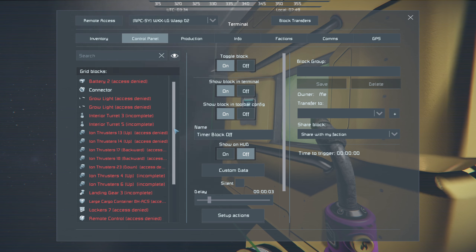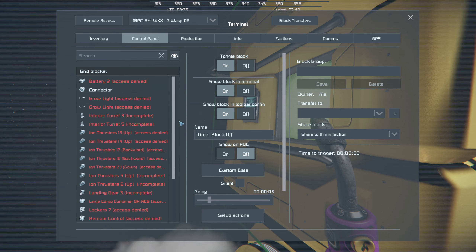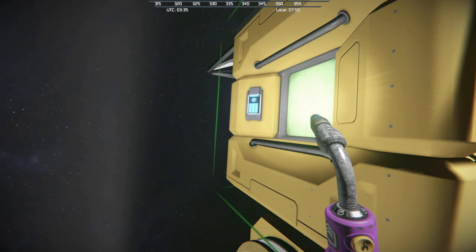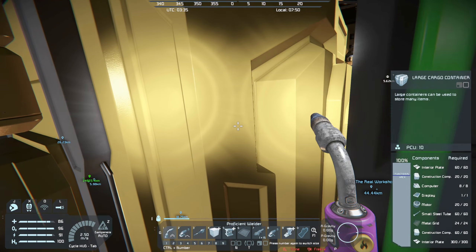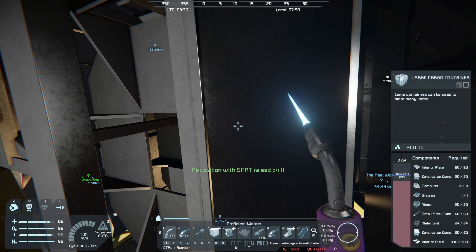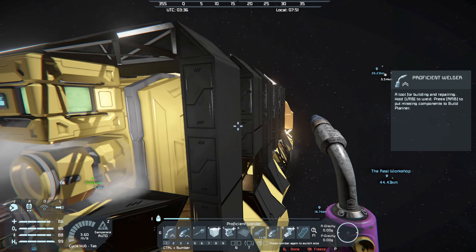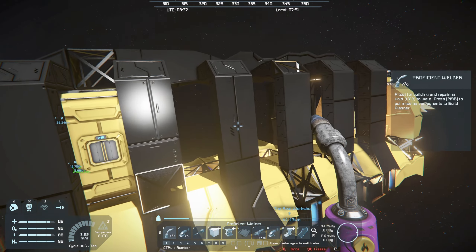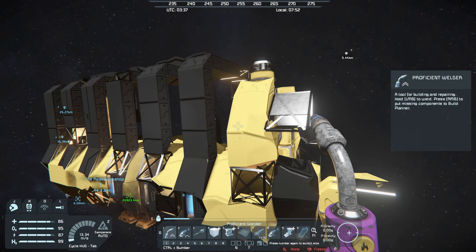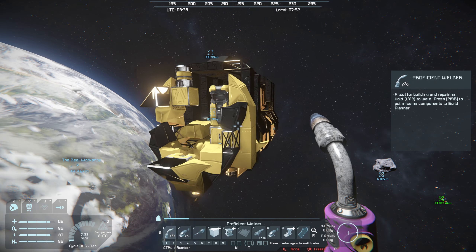Is that all it's showing? For now, all it's showing is ion thrusters and a large cargo container — though that large cargo container will be nice to have. Can we go ahead and hack that while we're here? Let's take a look at this thing. Looks like there's a big hole shot in the middle of it.